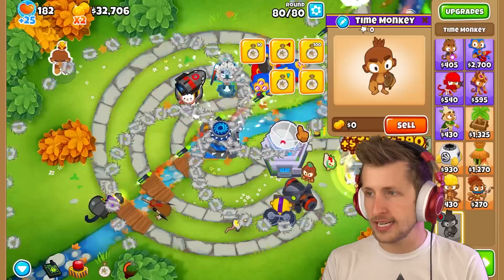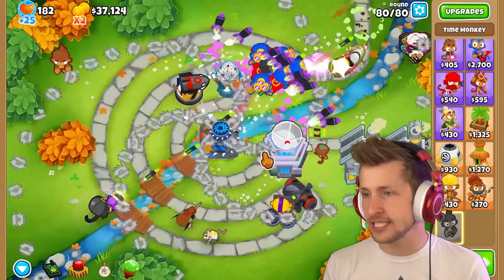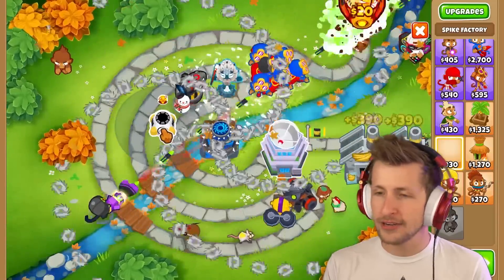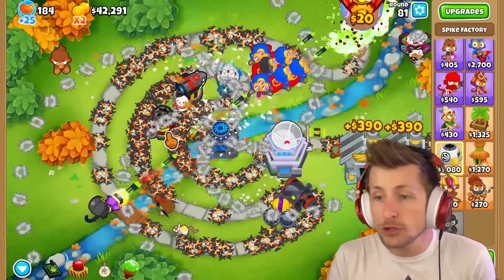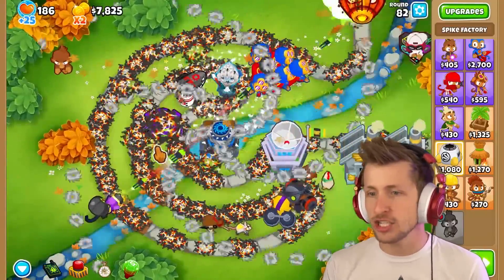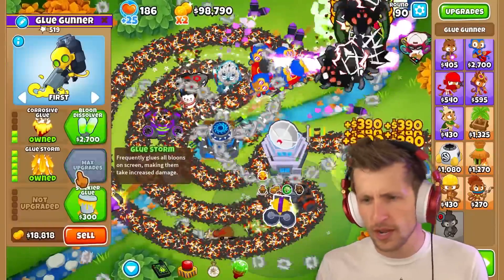Let's skip all the way to round 80 — are we able to deal with it? It does freeze things but I don't know how well we can deal with DDTs. Spike Factory — it just has crazy attack speed and throws spikes everywhere, and then Carpet of Spikes throws spikes everywhere with crazy fast speed. I like that.